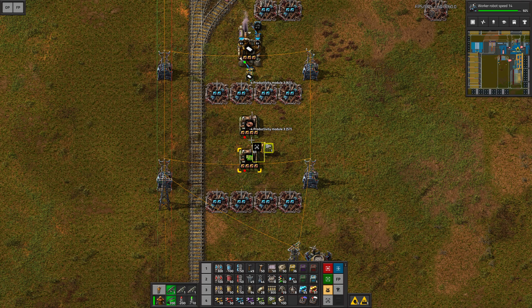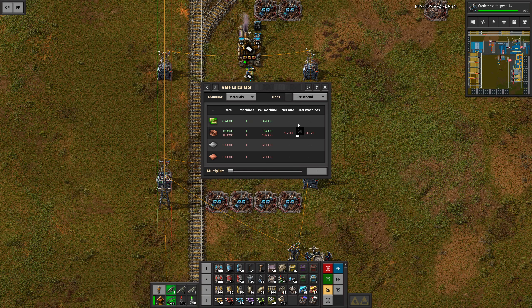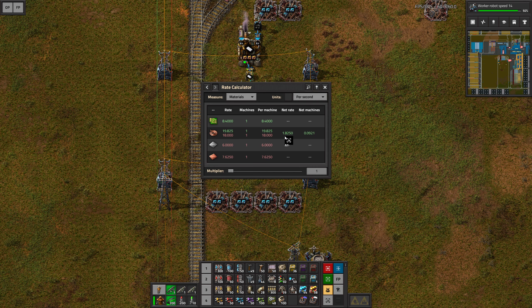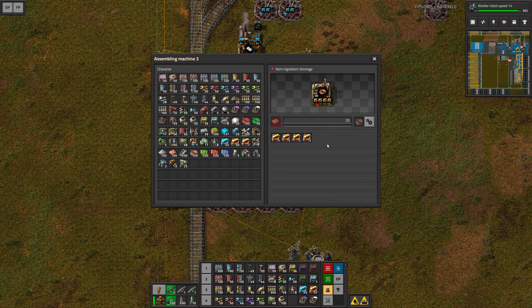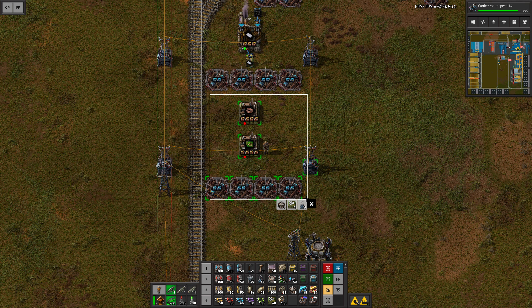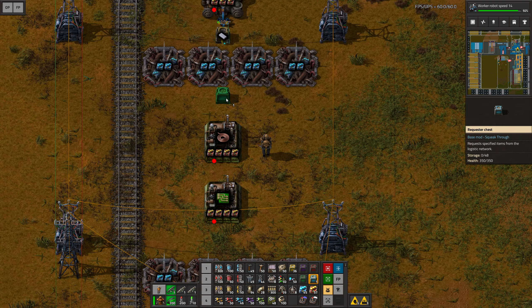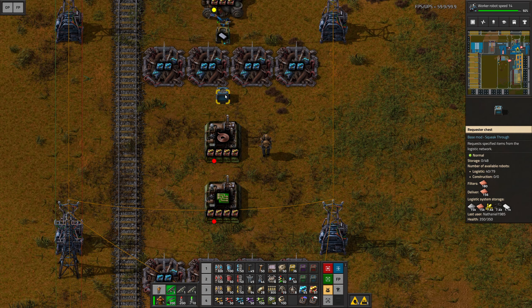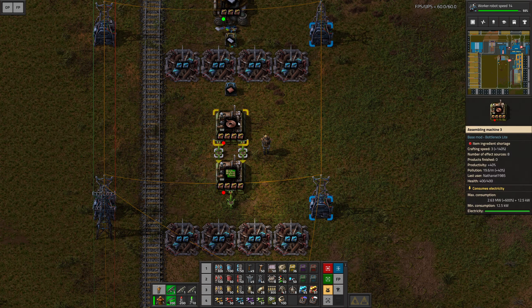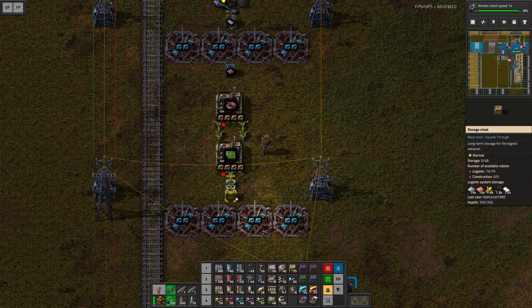With all productivity modules it's only a deficit of 1.2 circuits, so theoretically replacing one with a speed module might get us the numbers we need. Either we deal with the fact that the machines aren't enabled all the time and save a little bit on materials, which might actually be the wiser decision. I'm going to copy over the recipe so we get some copper delivered, and then use some stack inserters to bring the copper cables over, and finally a stack inserter to bring the electronic circuits into a storage chest.